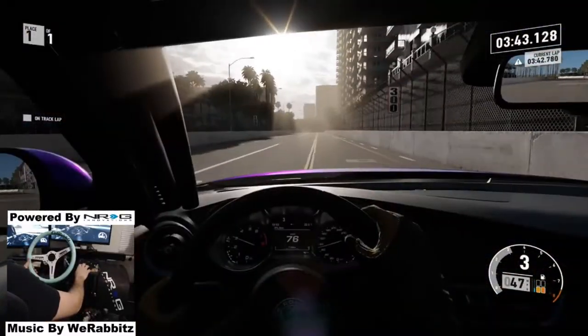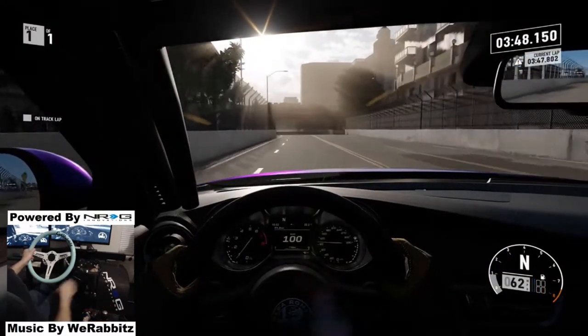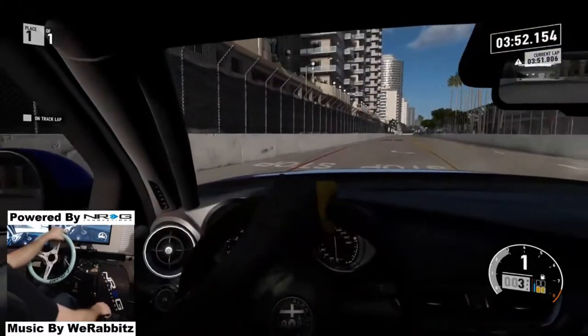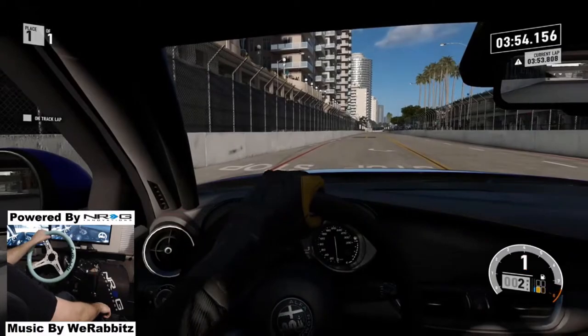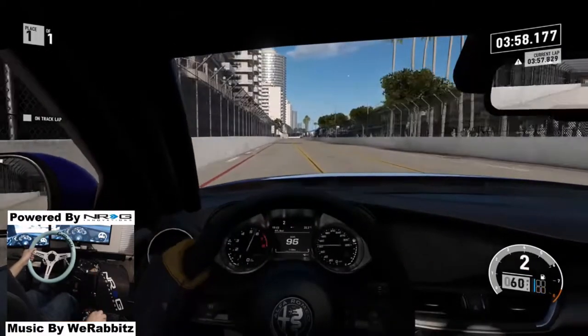I may have to drift this in first person because of the fact that I can't see if I'm really close to that wall on entry — the wall's still in view but I can't tell. It may be hard to run ESDA in first person, but let's give it a shot.